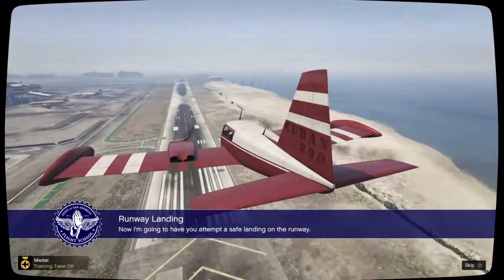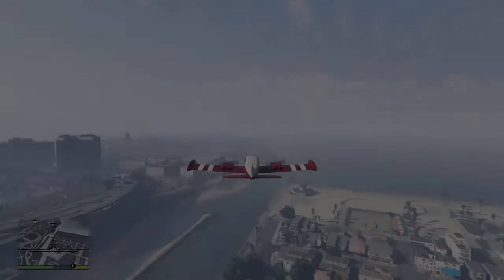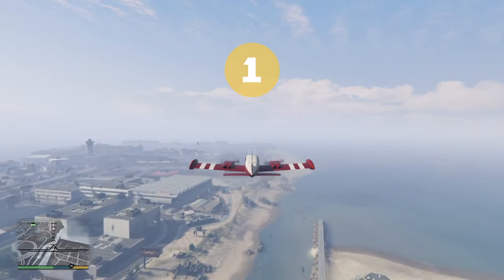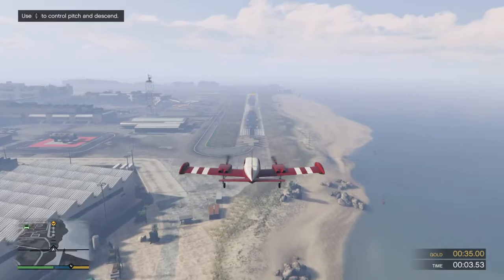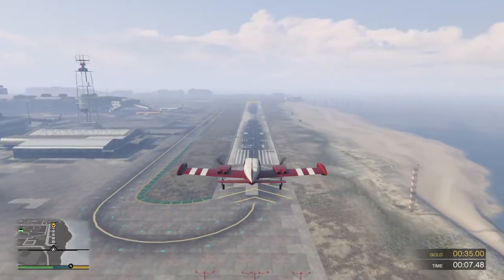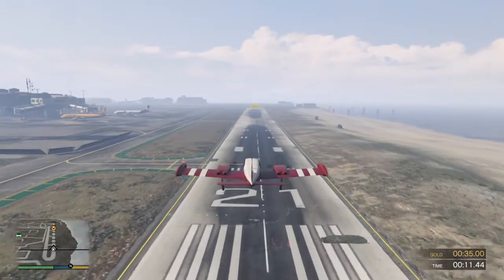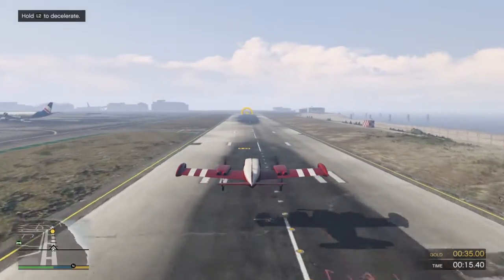Now I'm going to have you attempt a safe landing on the runway. Start reducing the plane's altitude gradually, so you're just above the runway as you approach. Be sure to deploy the landing gear before you reach the runway. Start to decelerate while you're still in the air, but be careful not to stall the engines.